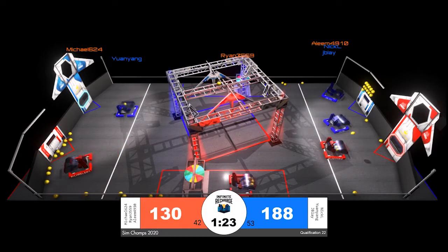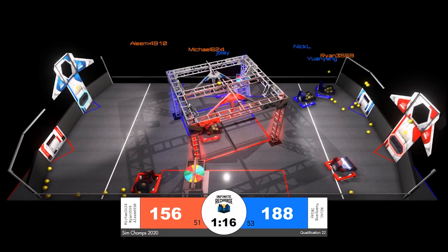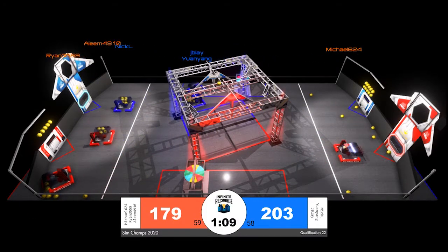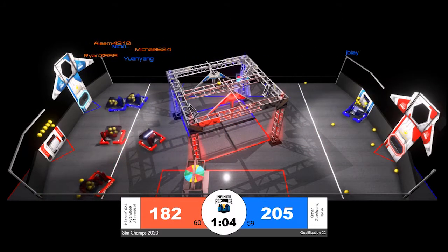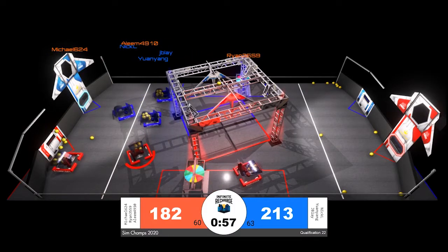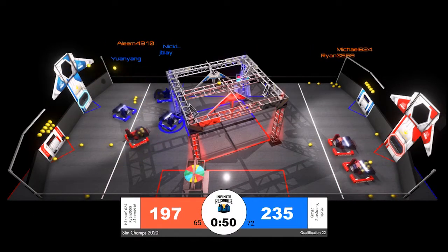It's 188 to 125 with a minute and a half remaining in the match. Blue robots are cycling back to their loading zone, while red puts up a few more power cells, making those available for the opposing alliance. Both alliances are pretty evenly matched in power cells scored — red has scored 60 power cells whereas the blue alliance has only scored 59. The race is to 90: as soon as robots score 90 power cells, they earn an additional ranking point at the conclusion of the match.